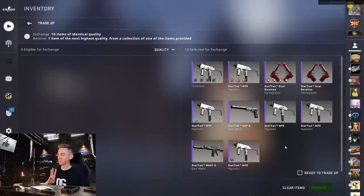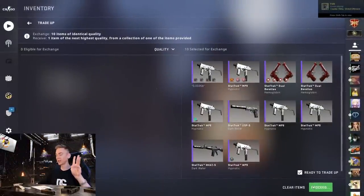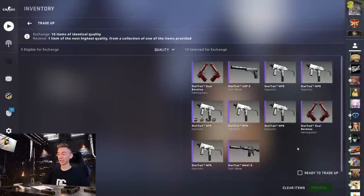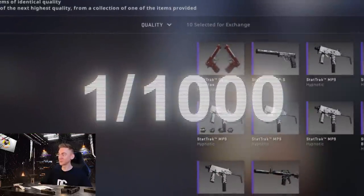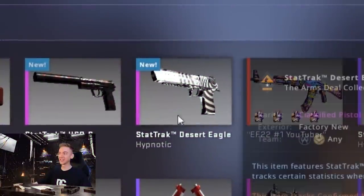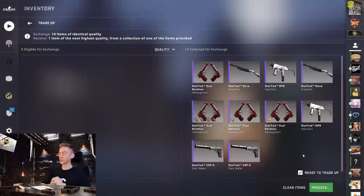Third attempt — AK-47 case hardened 661. Three, two, one — oh there's the Cold-Blooded. Penultimate attempt, only one more after this. Show me that 10% coming through and then another one in 1,000 for the million dollar AK-47. Let's go — oh it's a Cold-Blooded, surprise surprise. I had a feeling as soon as we hit this that our luck was done.